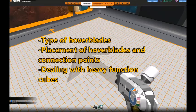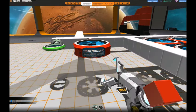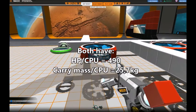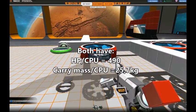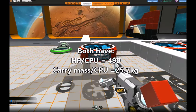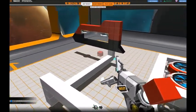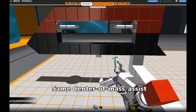A good place to start is with which size of hoverblades you should choose. Let's compare the smallest and the biggest hoverblades. They both have the same HP to CPU ratio, the same carry mass to CPU ratio, and the same center of mass assist.